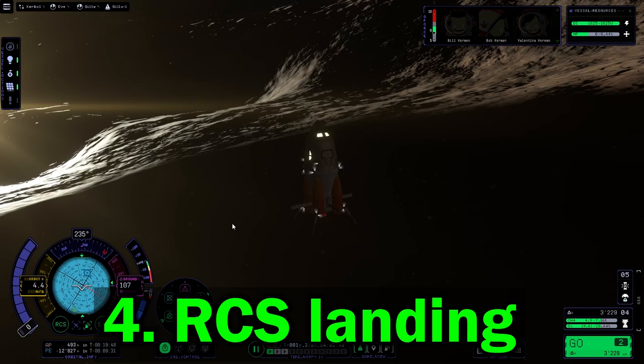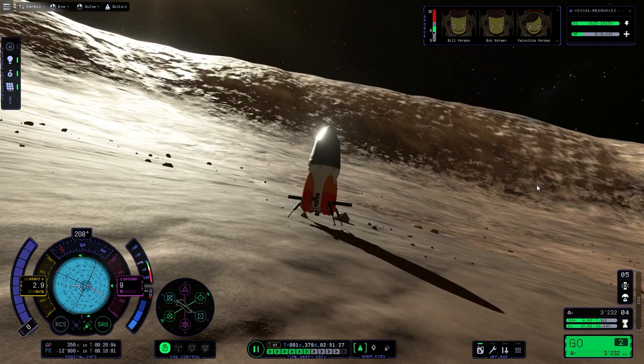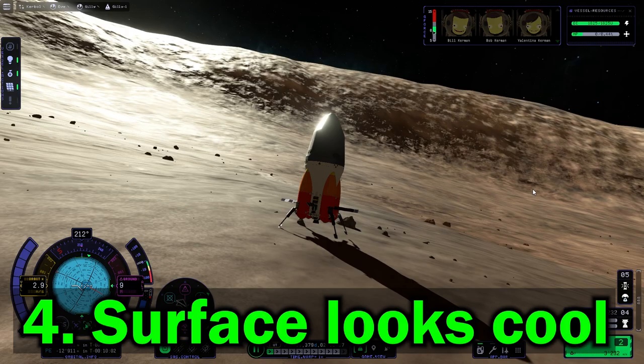Sadly I had to quick-load there because the landing legs weren't working. But the next point is something special: point five — you can land using RCS. My engine just stopped; it could work, but I shut it off because I could land using RCS.